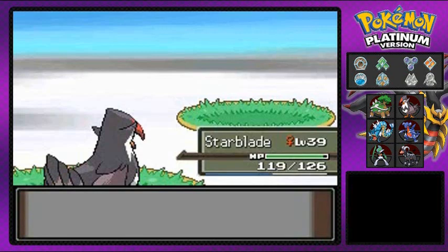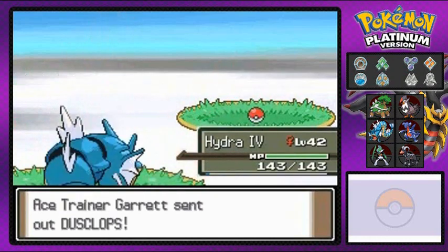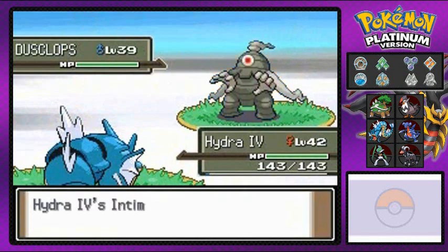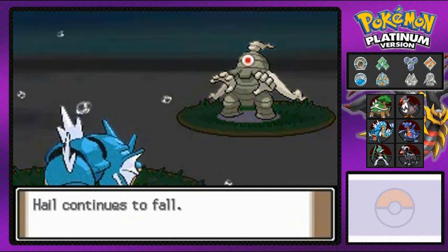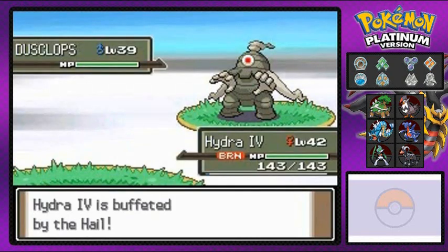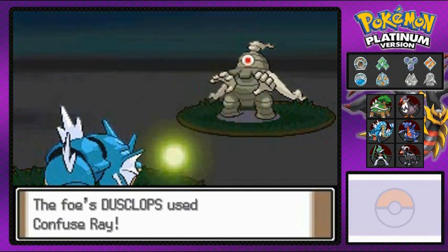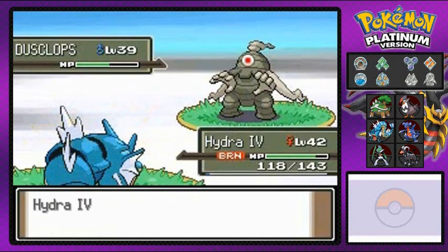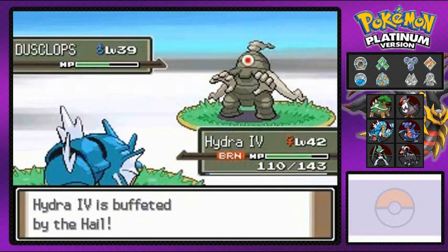He comes out with a Dusclops. Let's switch to Hydra number four — my toughest Pokemon with pretty good attack that gets me out of sticky situations. Dusclops just looks so mean, tough, tanky. Thunder doesn't really work here. Another burn — a lot of the time I spend getting my butt kicked with burns, not paralysis. Thunder is very inaccurate. Surf attack doesn't do much, and then a confuse ray — great gravy, oh my god!